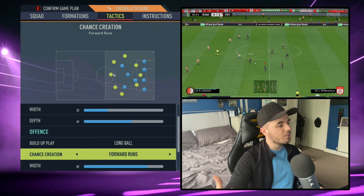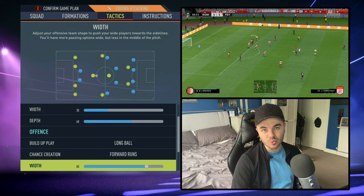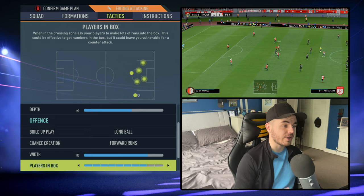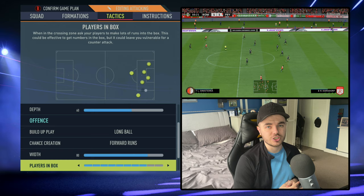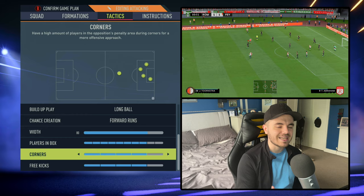Offensively, long ball and forward runs remain the same. Width is now up to 80, making them really crossing-oriented — getting balls wide and into the box. Players in the box goes up to 8, giving you four players in the box. This is where the box-to-box midfielder really comes into it, with Veretout getting forward, which we'll cover in the player instructions. Corners and free kicks are both on 4 — they don't go fully gung-ho unless it's the final minutes desperately needing a goal.